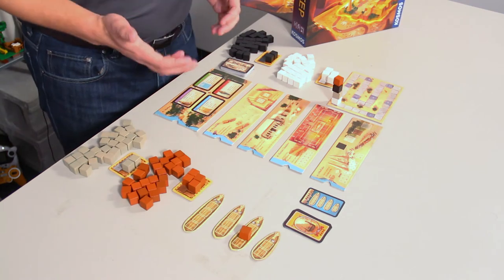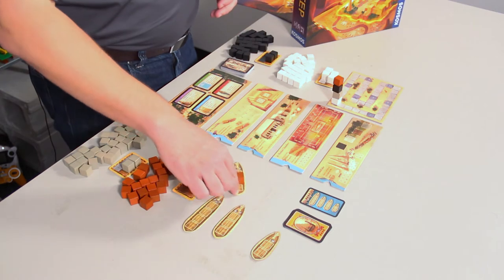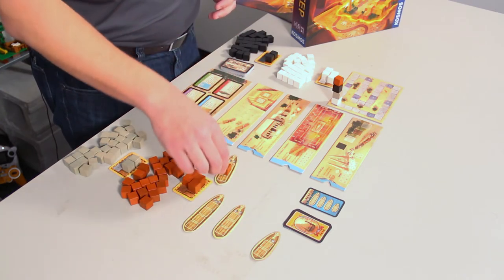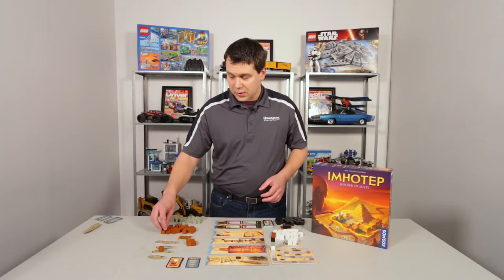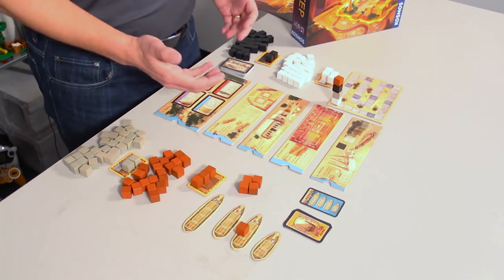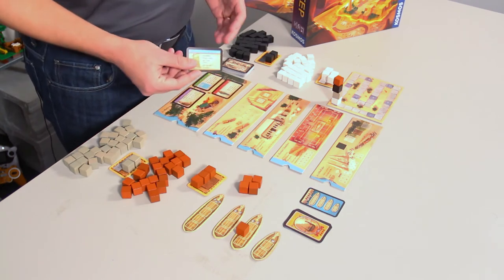Another thing you can do is, once a ship is full or at the minimum, you can ship it out to any one of the five locations and do the actions. The third thing you can do is, if you've used up all your stones off your rock sled, go back to your quarry and pick off three new stones. And the fourth thing you can do is, if you picked up a blue card, you can use it to break one of the rules.